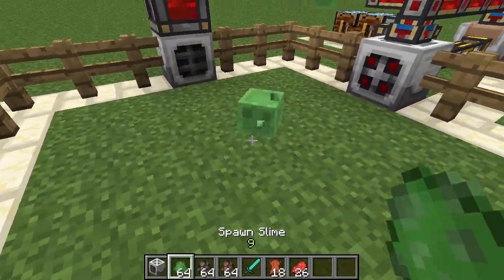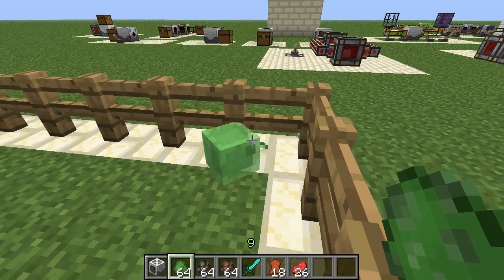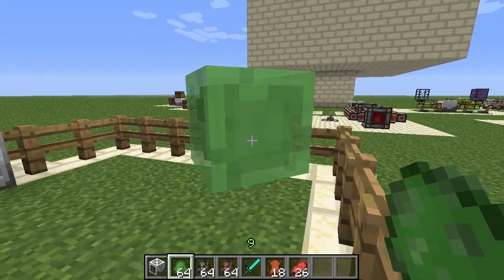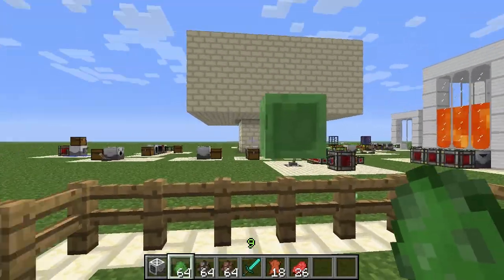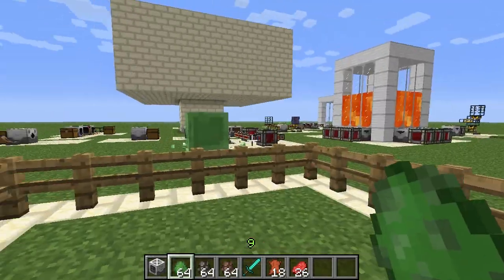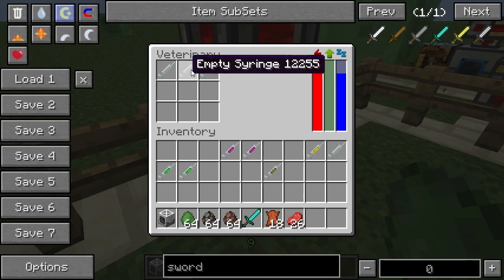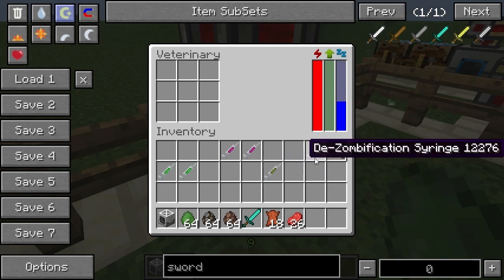You can also turn really small slimes into bigger ones. It's in the corner here and it should be getting the syringe — there we go, now it's a bigger slime. It would keep getting bigger if it didn't hop away into the distance.